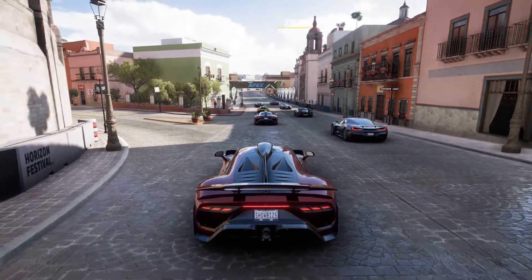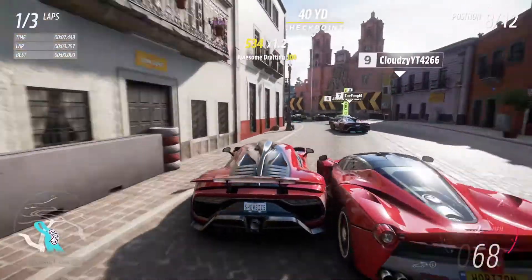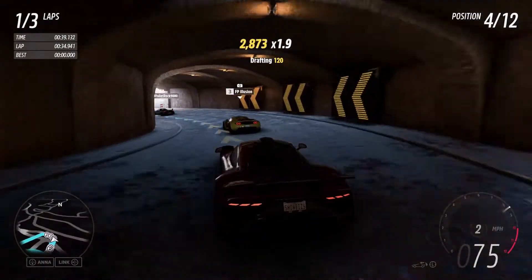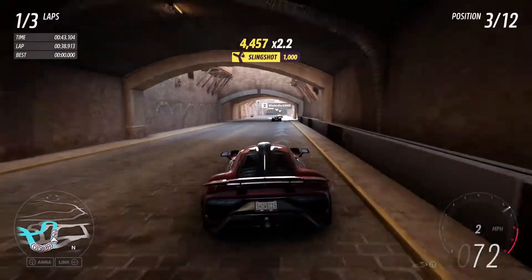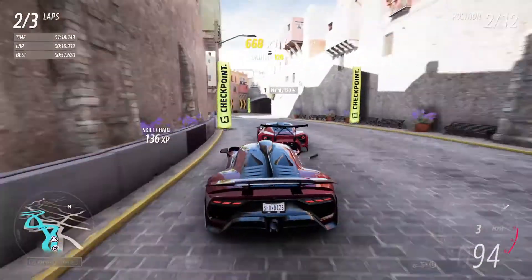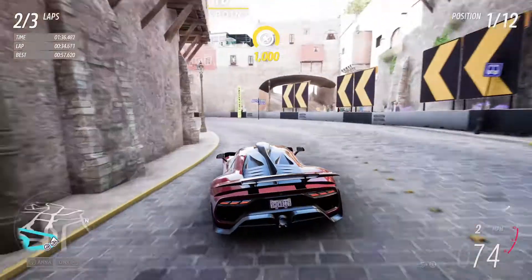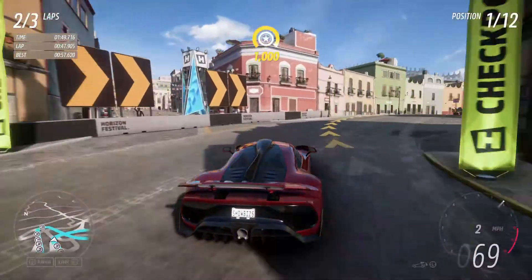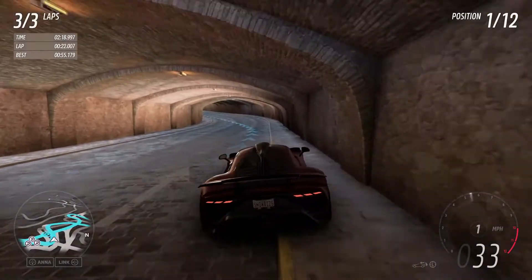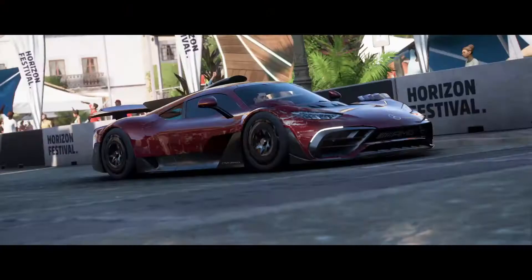Let's do a race with this thing. That Rimac is going to be gone off the line, but he's going to be terrible around the corners because he's heavy. LaFerrari, get out of here! This thing has amazing handling — it does slip out a little bit in the corners, so I wonder if we can put better tires on it. Where I catch up to them is in the corners. This is a cool racetrack — you go under all the tunnels and at the end you kind of jump out. This is a great car, definitely one you will want to get. I got mine from a wheel spin. And across the line, first place!